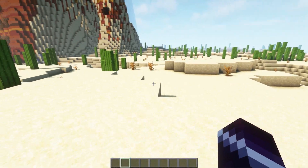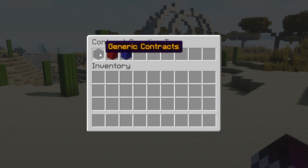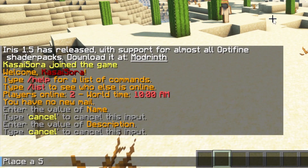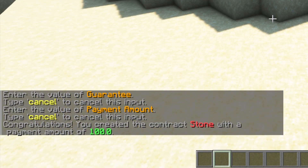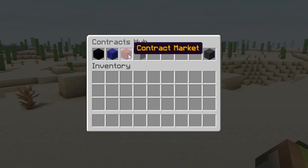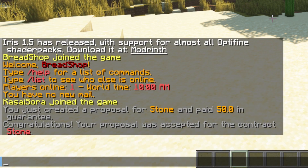Now the last thing I want to show you is how to make a Generic Contract. We're going to type /contract again, create a new one — this time a Generic Contract. The name will be Stone, the description will be 'place a stone', the deadline will be a day, the Guarantee will be 50, and the payment amount will be 100. Create — and there we go. Then on Bradshop, we're going to type /contract, go to the Contract Markets, then Generic Contracts. Here is Casasora's contract — Stone — left click, I'll keep the amount the same, confirm. On Bradshop we can see the proposal has been accepted.